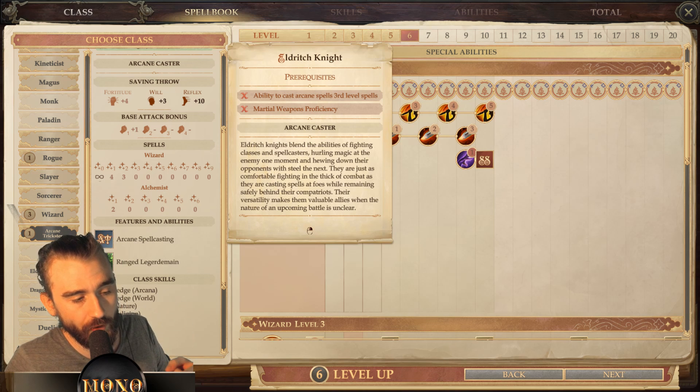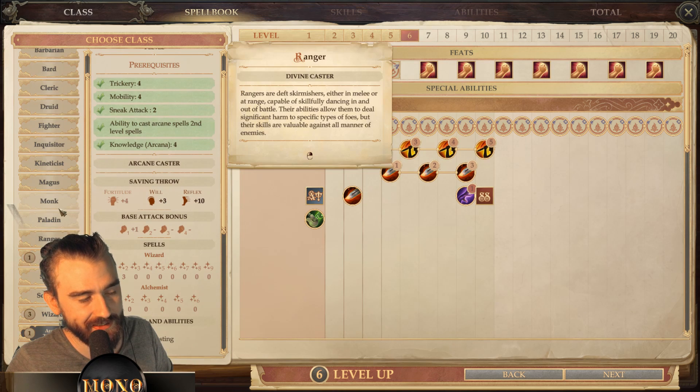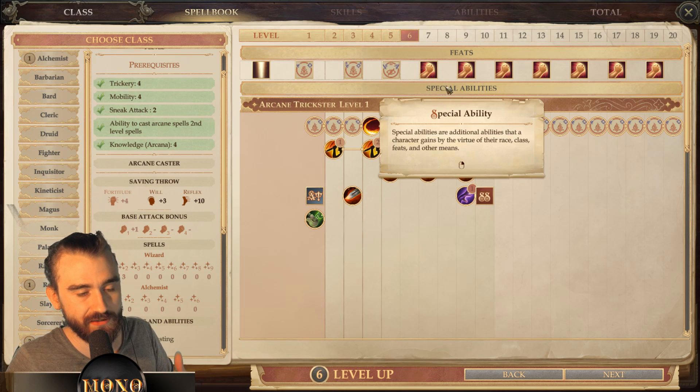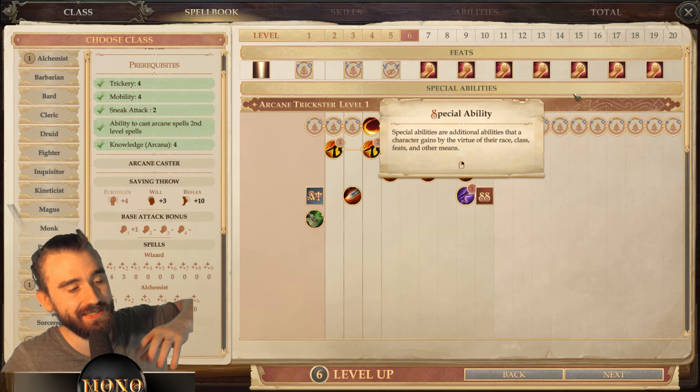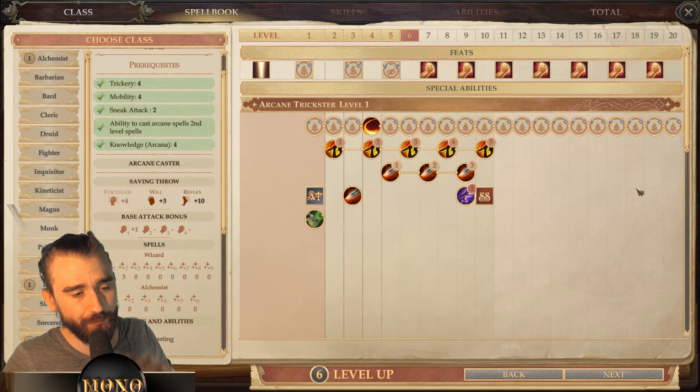When you spec into Arcane Trickster, starting from the first level you will get spells as if you leveled up your wizard — which is very nice. Compare this to the Eldritch Knight, which has to wait one more level to progress spells. So essentially, you will only be one level behind the sorcerer in spell progression, while also getting the additional benefits of Arcane Trickster.